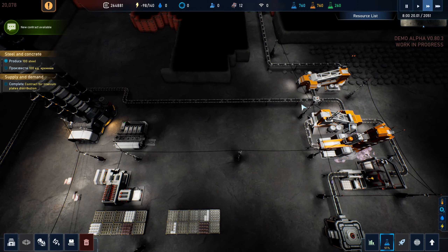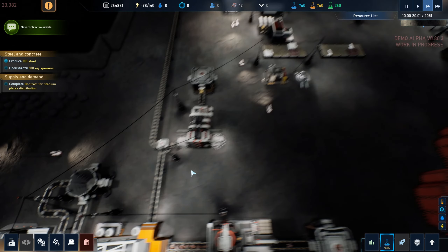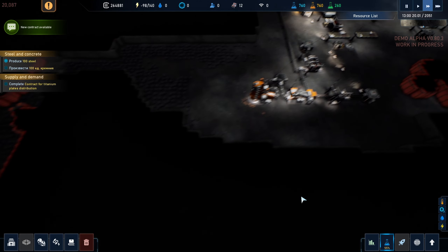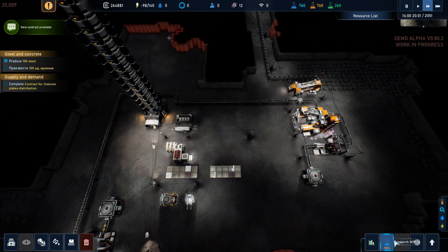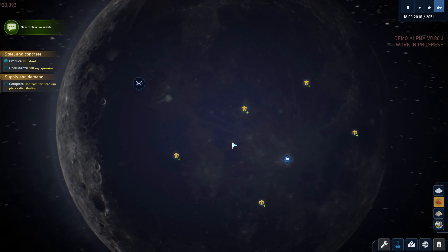This whole belt of slag is almost clear - it's really clearing fast. We're going to get some more as we process this titanium. Let's go to the surface - I'm going to go triple speed right now because we have a lot of digging to do.